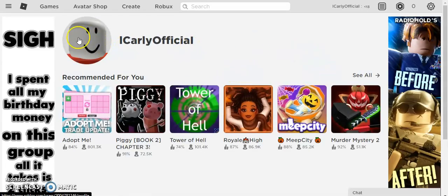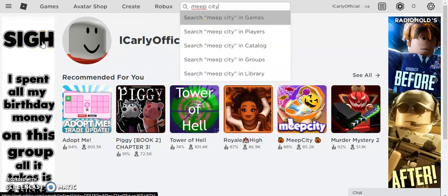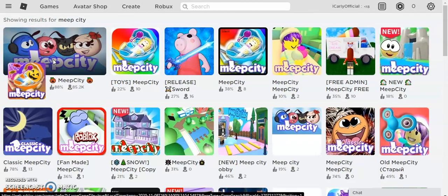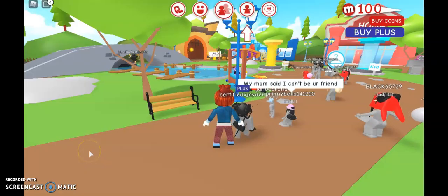Okay, here we are on the account. I'm not going to put any Robux on this account — we're just going to go to Mute City and do it off the avatar editor there. You can do it with any game that has a custom avatar, but Mute City is what I'm using. I'm going to load the game up.